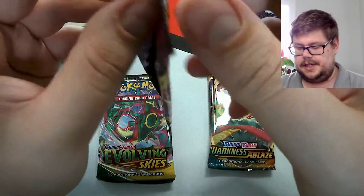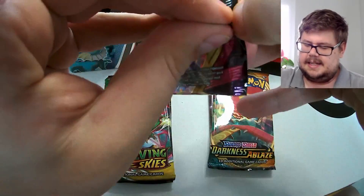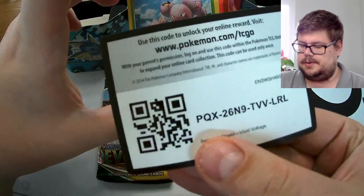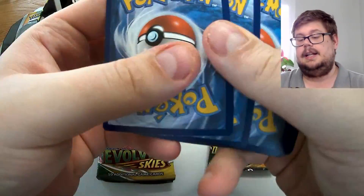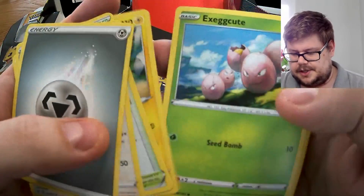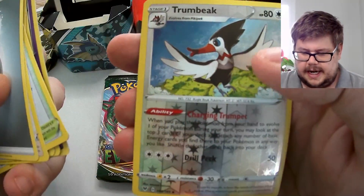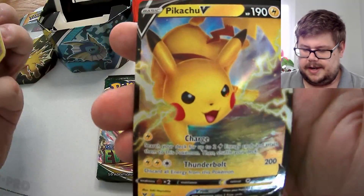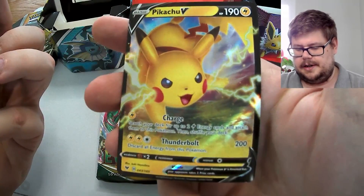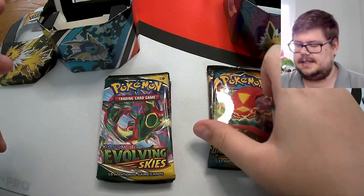Getting into our Vivid Voltage — we'll do all the packs from the Jolteon GX box first. We always want to get the Trunking Chu when we open Vivid Voltage; let's see if we can get it. We have energy, a Sub Striker, Eiscue, a Swoobat, a Blitzle, a Mililtary, a Thrumbeak, a reverse holographic, and we do get a Pikachu — makes a lot of appearances on the channel, looking absolutely awesome as usual.